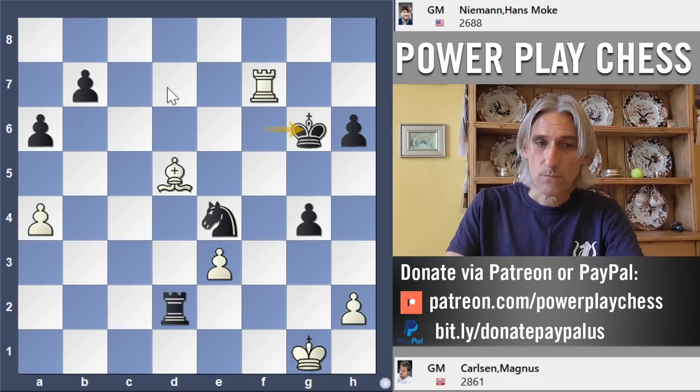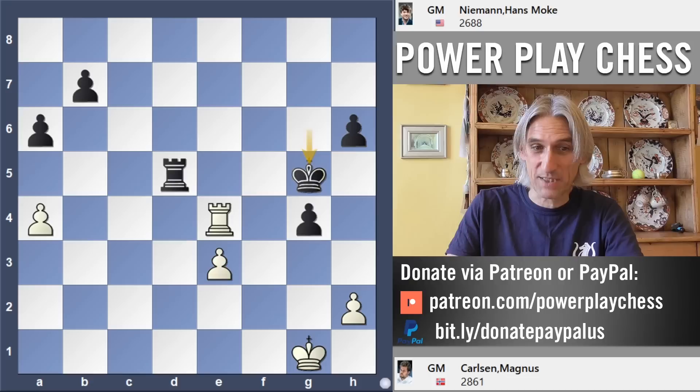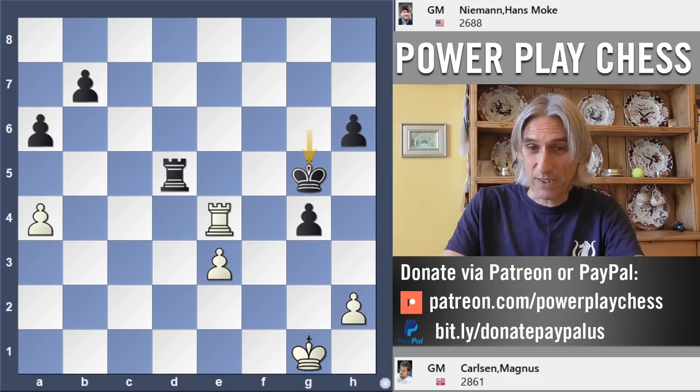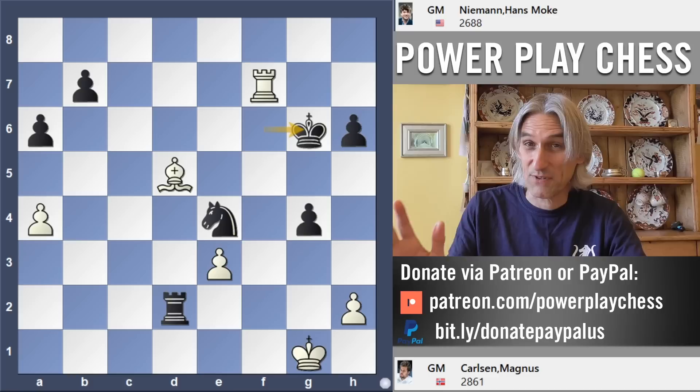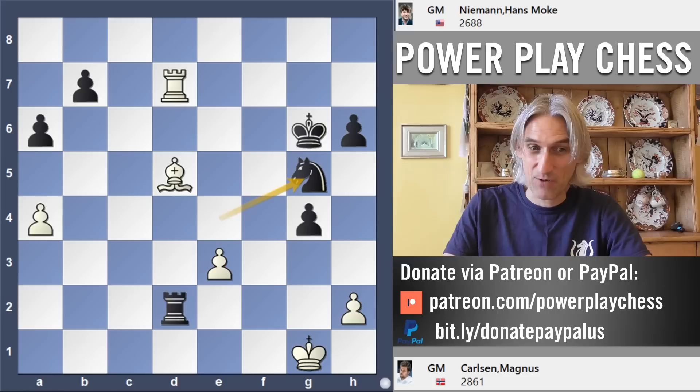Rook check, the rook came back. Supercomputers think unbelievably that white has chances to draw this rook and pawn endgame — it looks absolutely horrible for white. I'm not surprised that Carlsen rejected that. In a practical game this looks absolutely terrible.